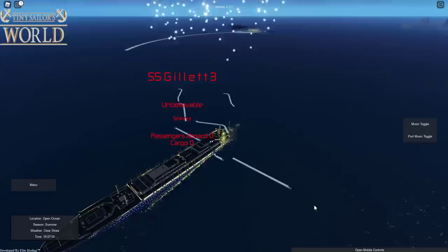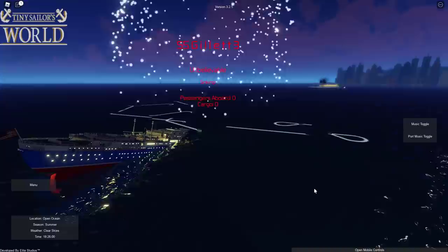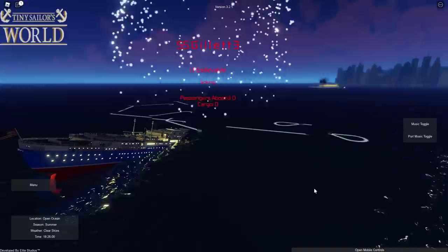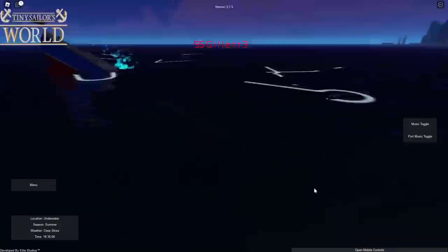Britannic Enthusiast has barely any list and almost no damage — clearly the victor. We're not done though: once this ship goes down we go again at a different port to mix things up. The SS Gillette 3 is sinking to the bottom for the very first time — going down by the bow in traditional fashion. Let's spawn in Southampton.